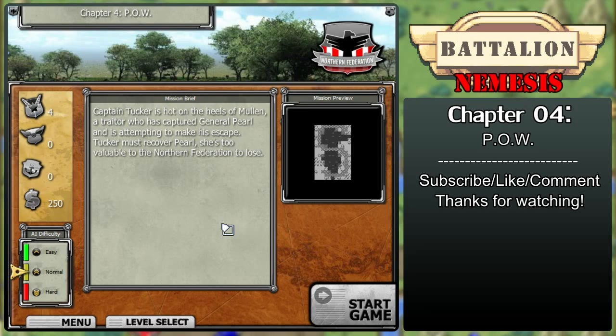Welcome back to Battalion Nemesis. In the last one, General Pearl was captured by the enemy and in this one we're going to reclaim her. Chapter 4, Prisoner of War. Captain Tucker is hot on the heels of Mullen, a traitor who has captured General Pearl and is attempting to make his escape. Tucker must recover Pearl. She's too valuable to the Northern Federation to lose. With that, let's begin.